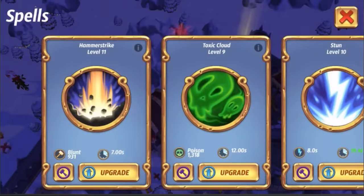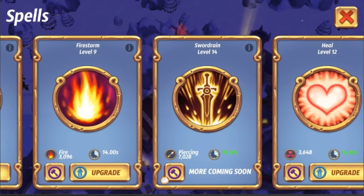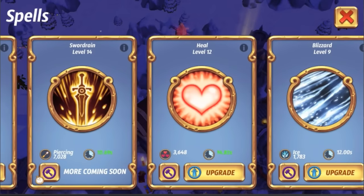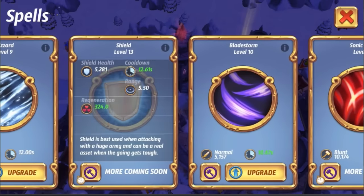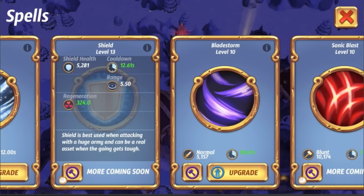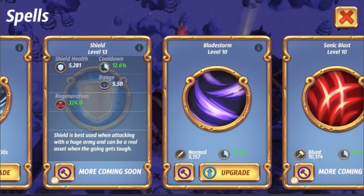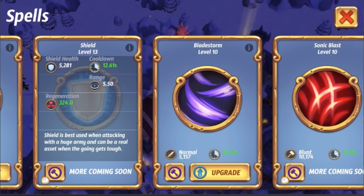We are back here in our main account, level 91, and we have currently maxed out all of the spells we are using. Sword Rain is at level 14 with a 0.5 stun power. We have the shield spell maxed out at level 13 with slight regeneration, 5281 shield. And then we have Sonic Blast maxed out at level 10, 10,000 blood damage, with a little bit on the range and the cooldown decreased.